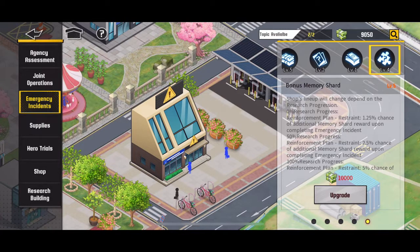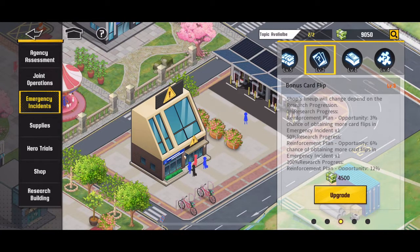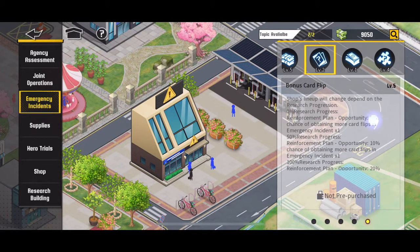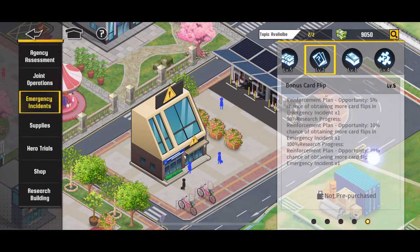There's a research facility that pretty much unlocks skills, and all the skills have a max of five. You can see here my puzzle piece skill is at four and my card flipping one is at two where max is five. You can kind of slide everything over to look at the percentages — at five I have a 20% chance to get a free card flip.